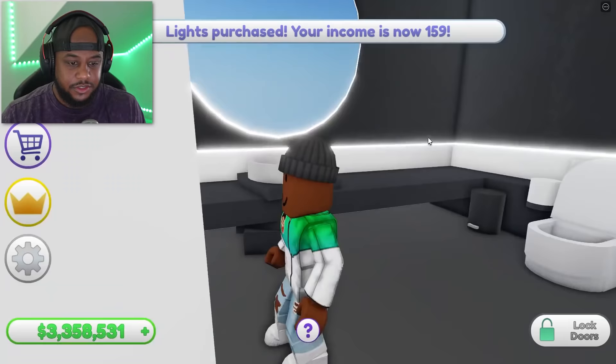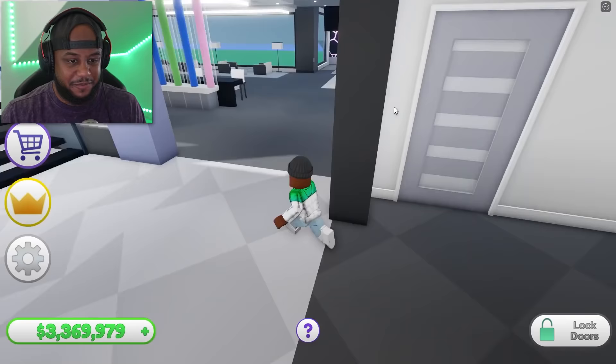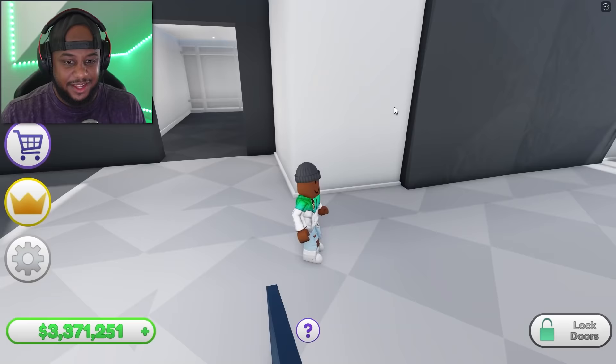We got a seat and a toilet — so this is like our powder bath. A powder bath is not going to have a shower or bathtub. It's just a quick place for someone to wash their hands or sit down and take a little poop. That's what the powder bath is going to be.